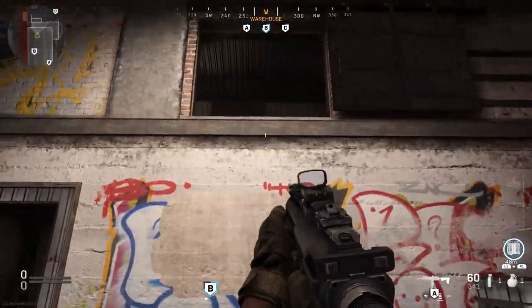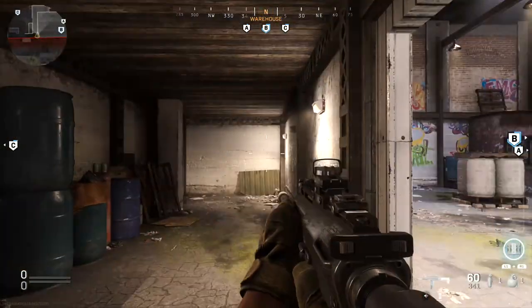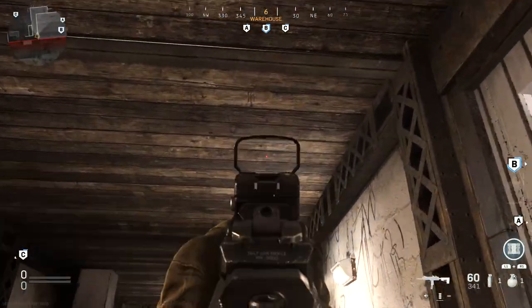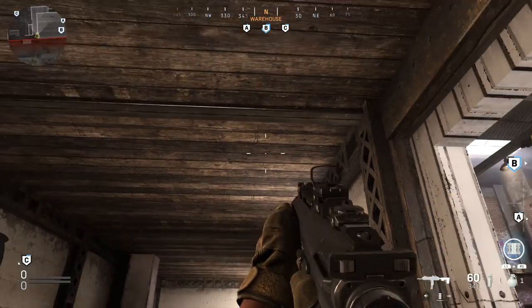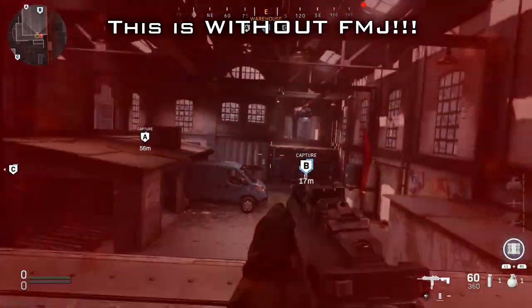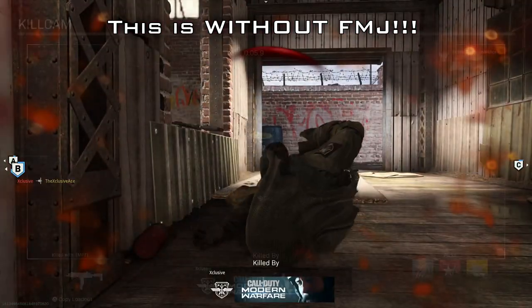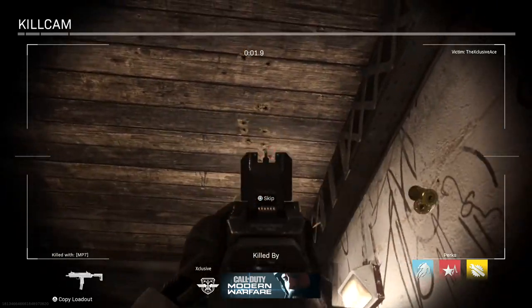This next thing is another great option for countering people in the window. If you can manage to get underneath them, this floor doesn't really block much bullet damage — even with SMGs you can spray through the floor right here and light up people camping in that window. This is going to lead to so many free kills.